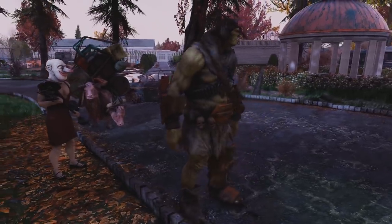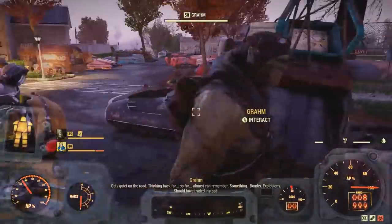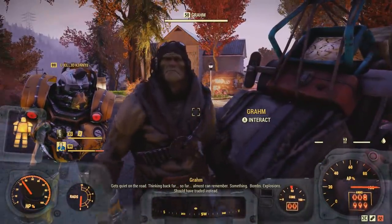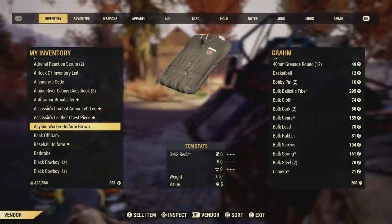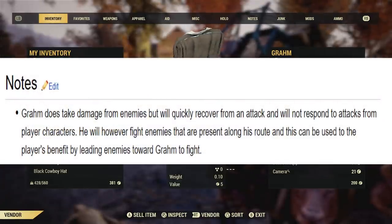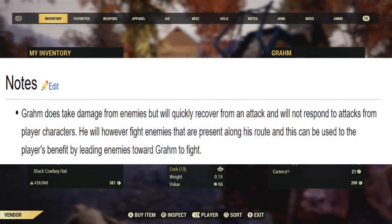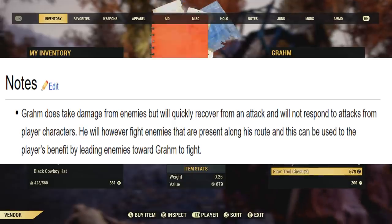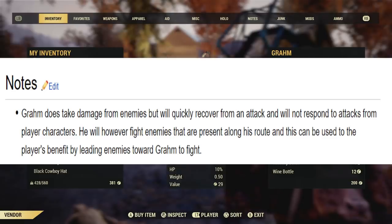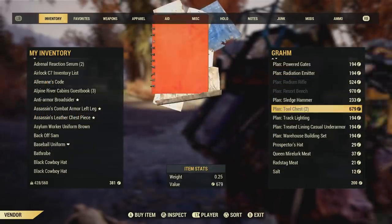Which brings me to the next reason on why I'm nuking him — I want to see if I'm able to loot the stuff that he trades off of his body. I don't know if this is exactly going to work because after all he is supposedly invincible; his health just keeps quickly recovering. As you can see on the wiki, Graham does take damage from enemies but will quickly recover and will not respond to attacks from player characters. He will, however, fight enemies present along his route, and this can be used to the player's benefit by leading enemies toward Graham.